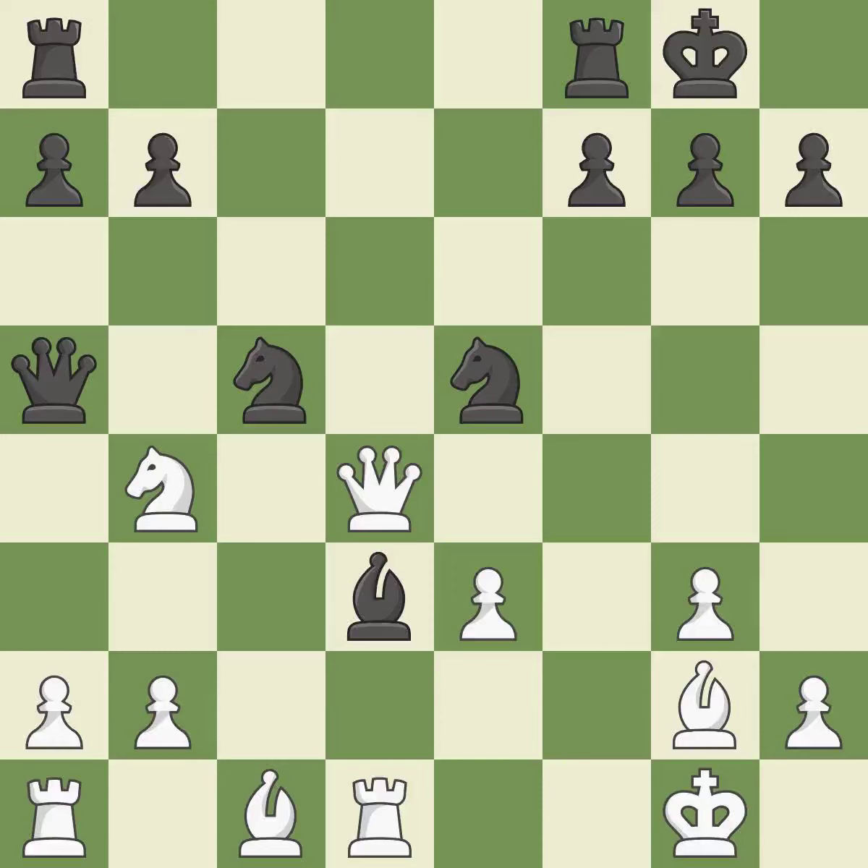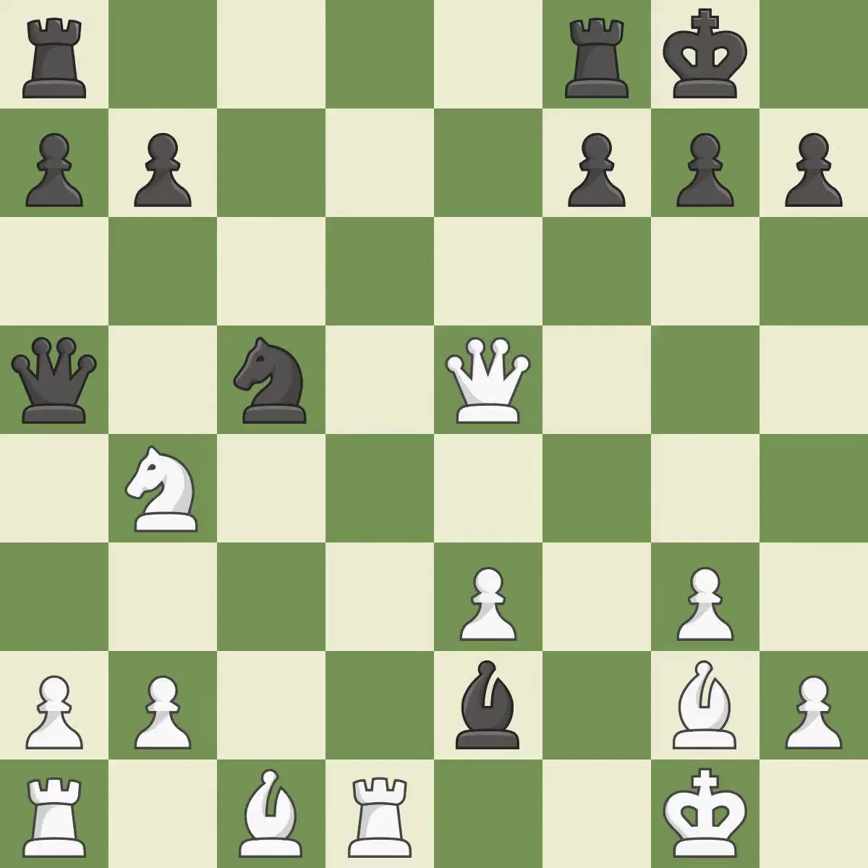This threatens to win a knight; there was only one good move in that position. This overlooks an opportunity to capture a bishop that was threatening to win material. This allows the opponent to win a tempo by threatening a rook — it is a mistake. This wins time by threatening a rook and forcing it to move away — the only move that works, a great move. Perfectly on point — ideal. This is how you attract a knight — ideal.